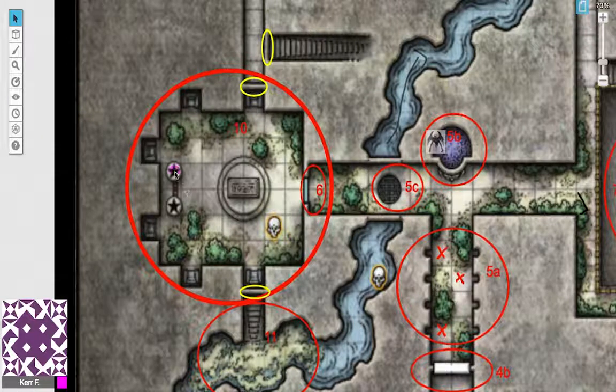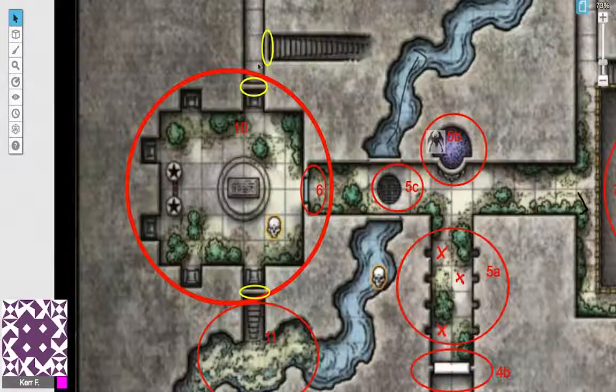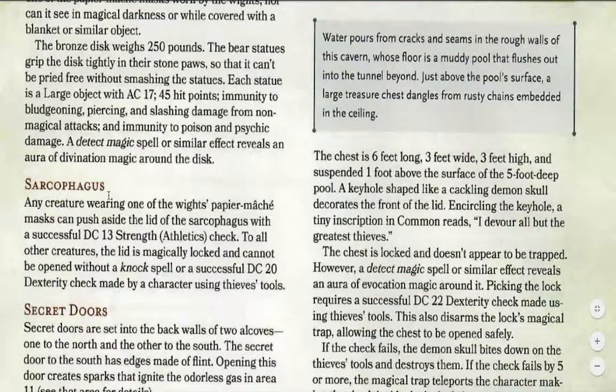You could also destroy the two statues holding the disc — it has 45 hit points, AC 17, and is immune to bludgeoning, piercing, and slashing damage from non-magical attacks. If your characters are wearing one of these masks, they'll be able to open the sarcophagus with a strength check. Otherwise, they'll have to cast Knock or make a dexterity check with thieves' tools.